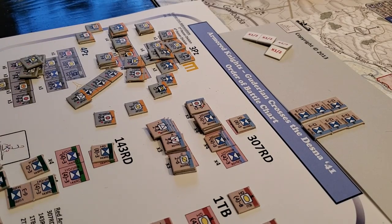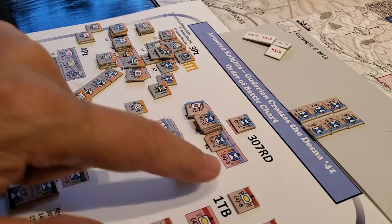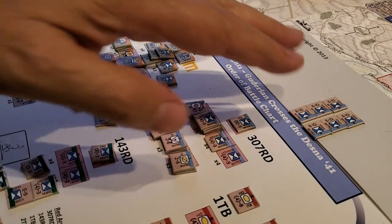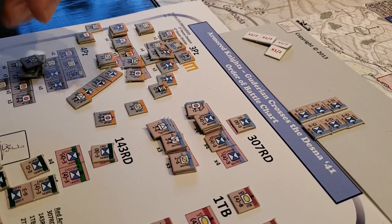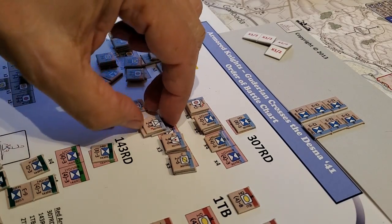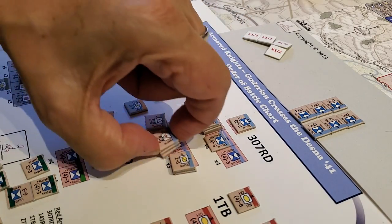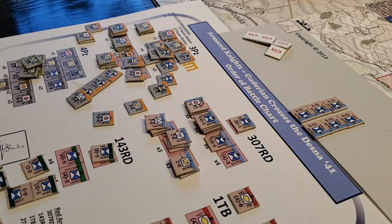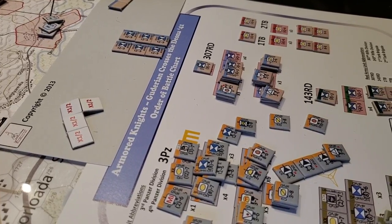What would have been helpful is clearer labeling, because there was some surfing around trying to find units on the counter chart. Thinking longer term — if we get deep into this system or, goodness forbid, the Deathride system where there are dozens of sheets and dozens of counter sheets — digging around with small fonts on counters, while readable individually, becomes more and more difficult by your 15th or 20th counter sheet. I'll show you why in a second when we get to the Germans.